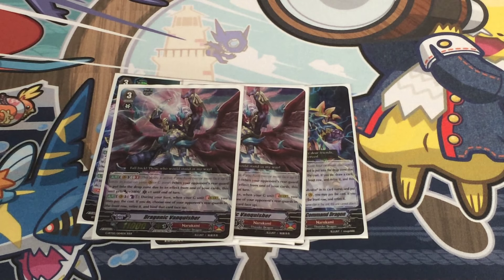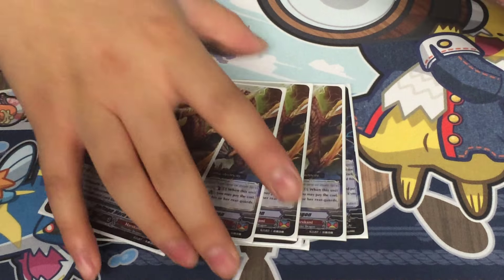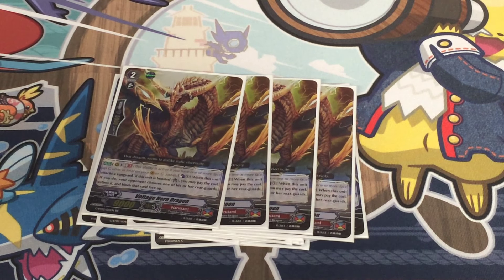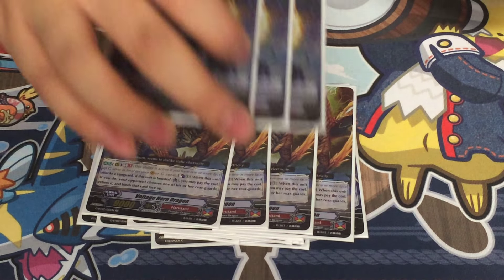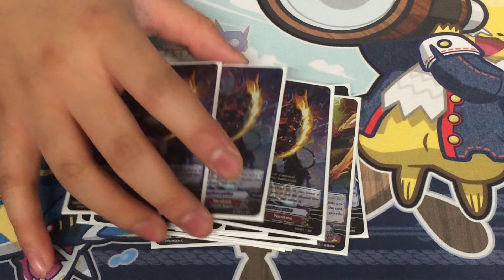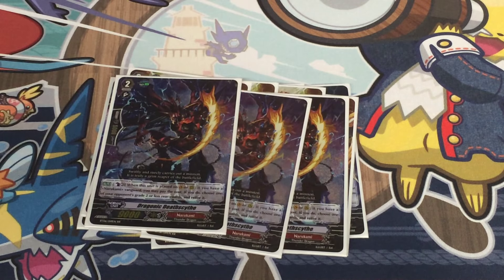And now my grade two lineup. Four Voltage, just because it's a really good grade two — it allows you to retire and bind your opponent's rears. It's very good. I play three Dreadscythe to get rid of the back row and the other warrior guards, because I don't like back row.